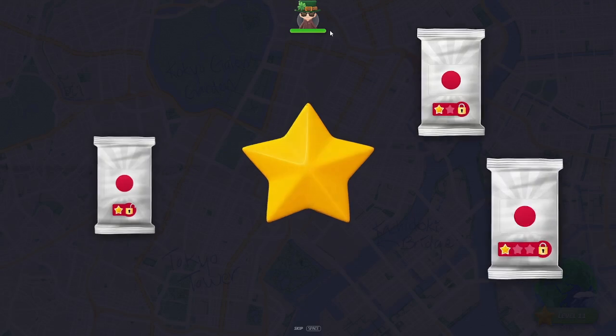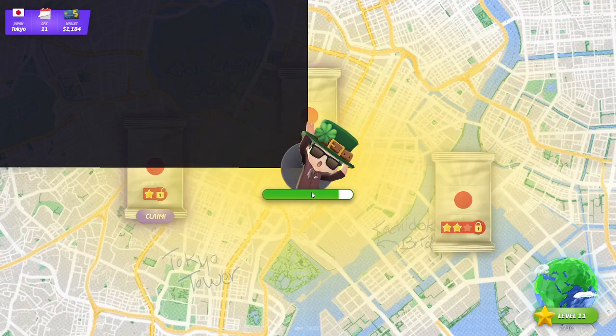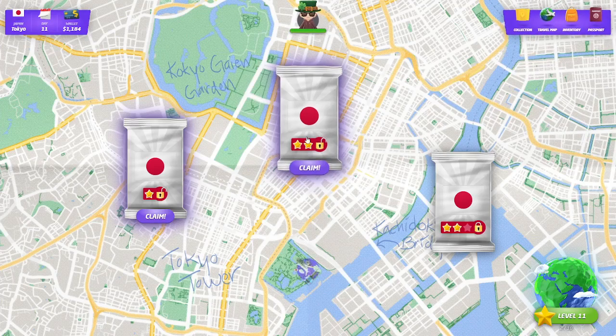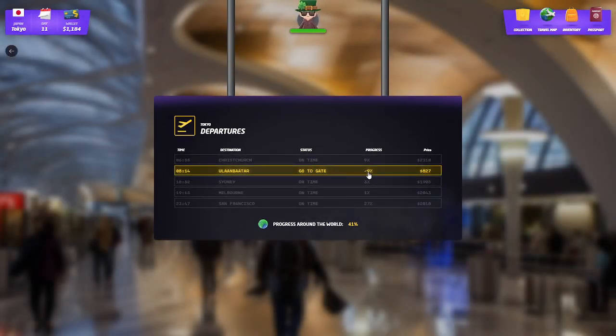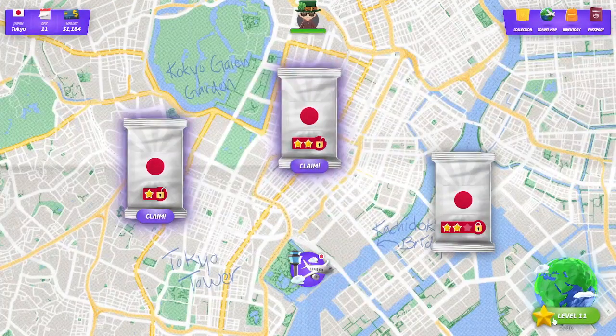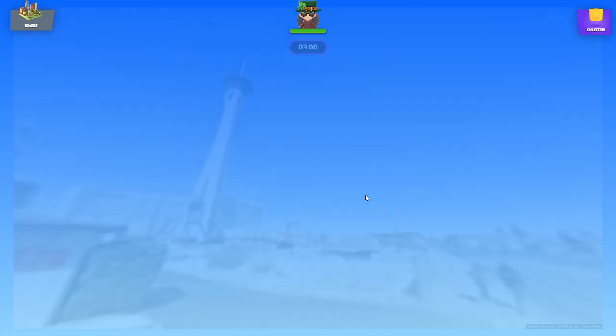All right, we collect our star and we've got our full health bar here — 497 dollars, that doesn't really get us too far. I don't think I get money if I claim those. Let's see what we've got here — Ulaanbaatar, but I think it takes us back 9%, I don't want to do that. Our flights have changed because days have gone by. If I get to San Francisco, we'd be laughing. Let's go with another level — if I get another thousand or so that'd be pretty good.